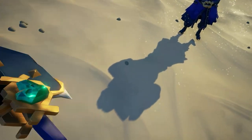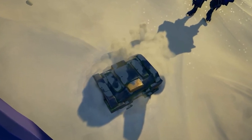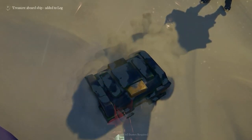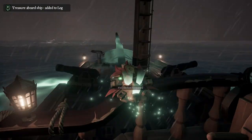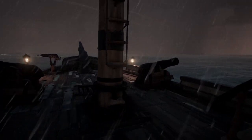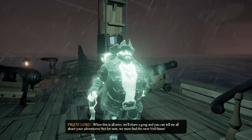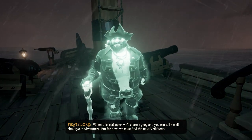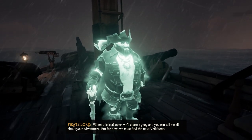Whichever map you take, you will end up digging up an ancient chest which houses two Athena relics and the Veil Stone, which when inserted into the Veil of the Ancients will start the next chapter of the voyage. When this is all over, share a grog and you can tell me all about your adventures. But for now, we must find the next Veil Stone.